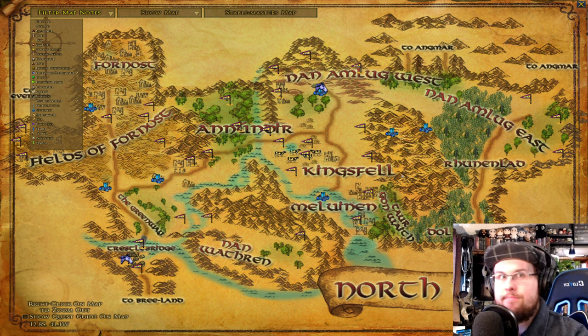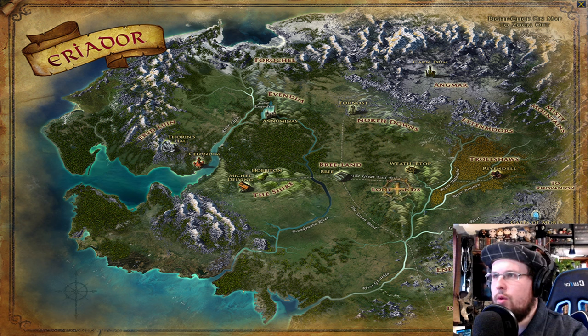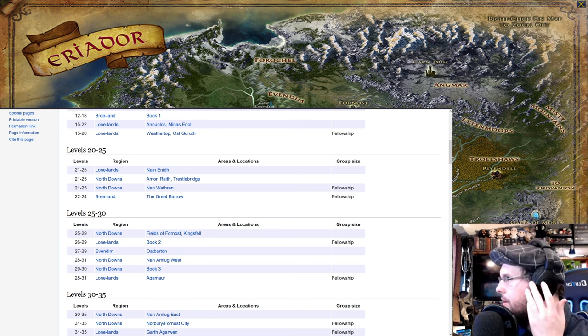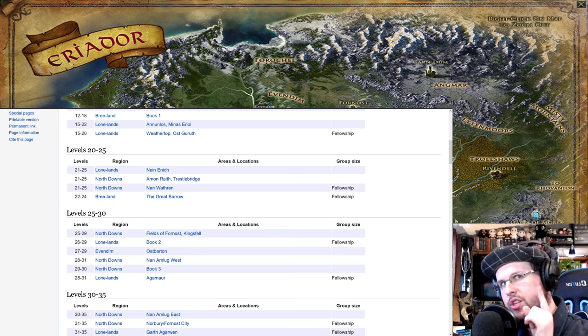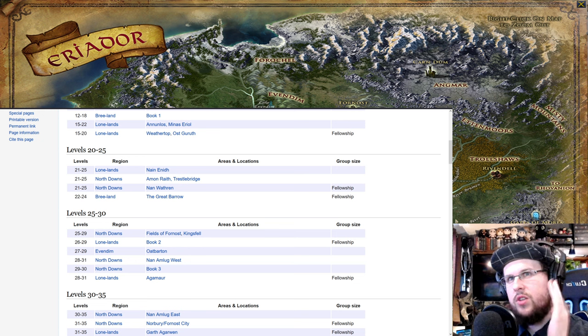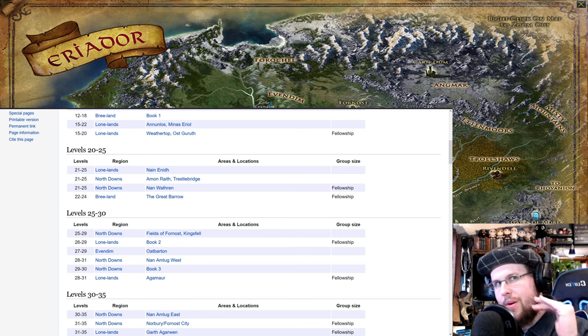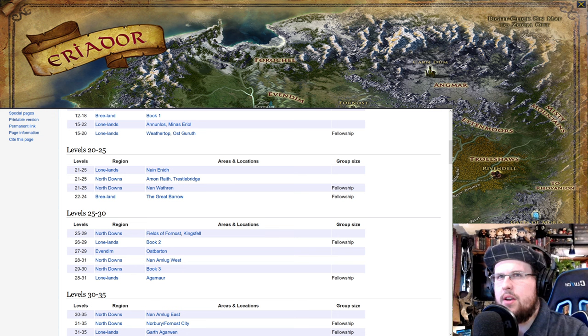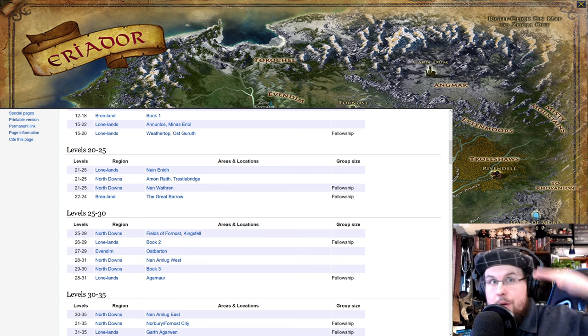After doing all those locations, you'll be getting closer to levels 28 to 29. At that point you'll want to move on. You can go to Evendim — Ost Forod is the lower-level area right outside the Shire, around levels 27 to 28. That's another place to consider. By the time you're around level 30, remember the books will be following your level — Book Three starts at level 30, so don't forget to keep doing the books the whole time.